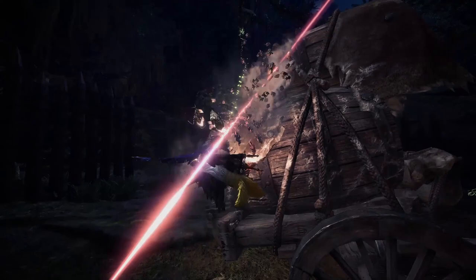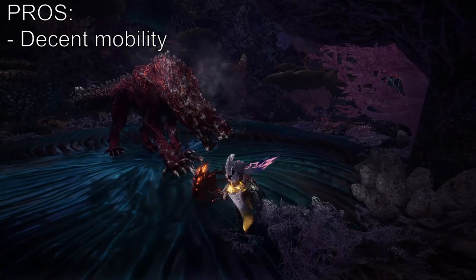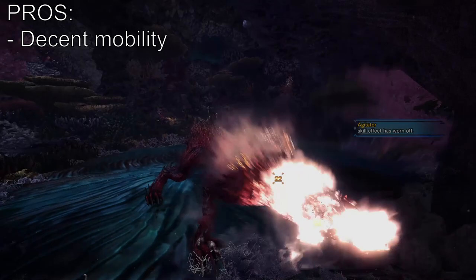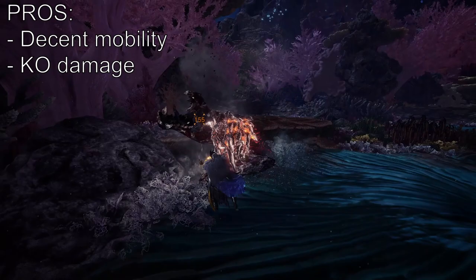Up next we have the Hammer — hooga booga caveman weapon. You've got decent mobility and the main objective of this weapon is to just bash the monster's skull in and give them a brain hemorrhage. In other words, the Hammer is capable of making monsters fall over due to KO, so you and your teammates have a huge window to just wail on the poor creatures. Do note that because this is a blunt weapon you cannot cut the tail and have to leave that to one of the sword users.